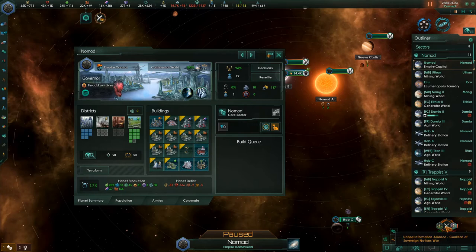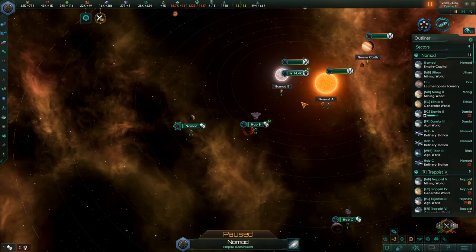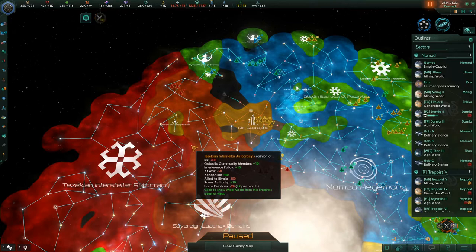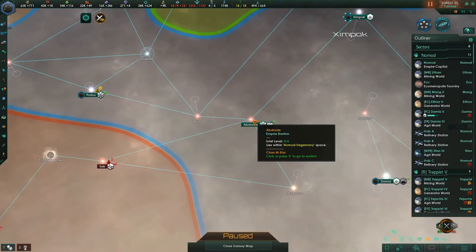The Coalition of Sovereign Nations consists of the Sovereign Lechak's Domains, the Tzatzikian Interstellar Assembly, and the Visari Sovereign Sons. If we pull back on the map, we can figure that out with the opinion map mode. We're going to want to block up here — they have a pretty good fleet — and get down here as they're about to enter into our starbase.